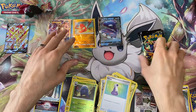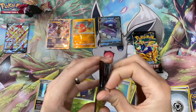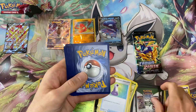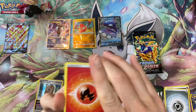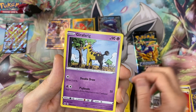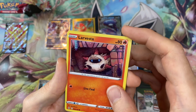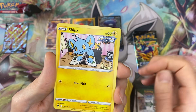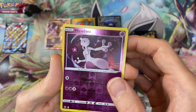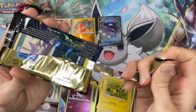We need a double hitter — we get a second Tangrowth reverse and a Kyogre V. So what we got there is three. We need double hitters on both remaining packs just to tie the shiny Zacian. Next pack: fire energy, electric into the Ultra Ball, the Girafarig, the spray, the seal, assorted commons — Mewtwo reverse into a Zeraora.